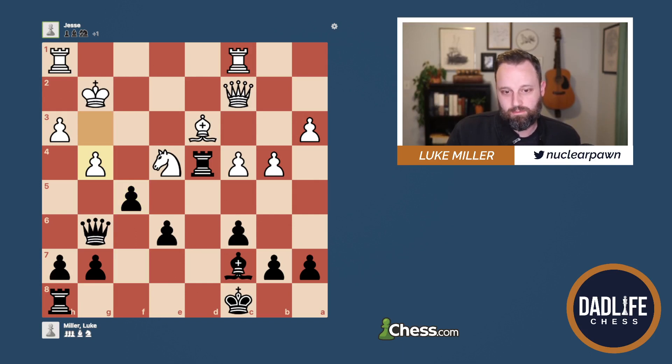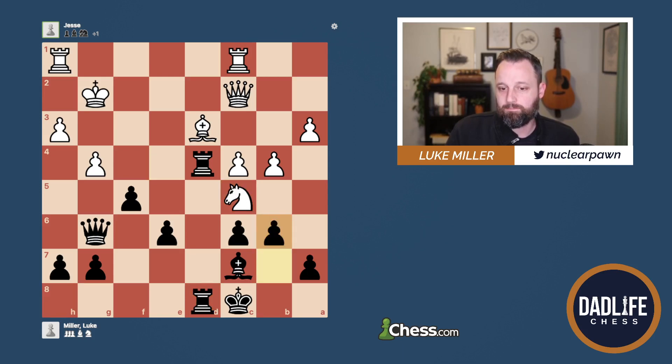Then he really surprised me with G4 — I was not expecting this. I did not think that what he wanted was to open up this file with his King. At this point he's not even threatening to take. Maybe he was expecting me to take, and then we have the same problem where I lose my Queen. But I didn't take. Instead, I moved my Rook over, putting some pressure on the Bishop. He defends that Bishop and plays Knight C5.